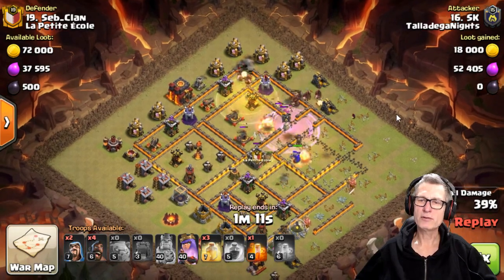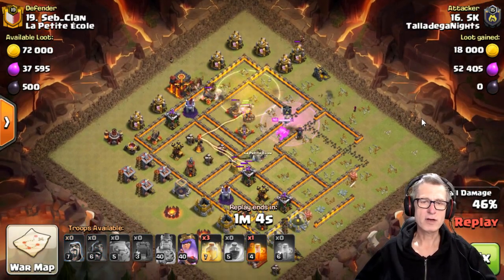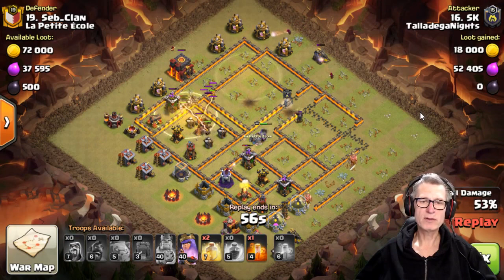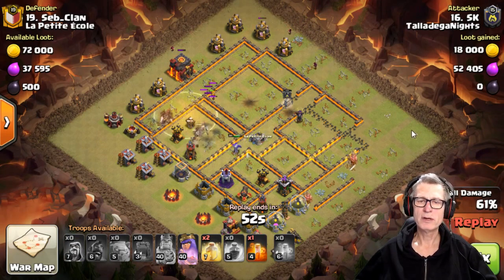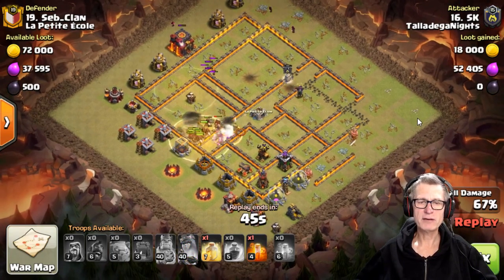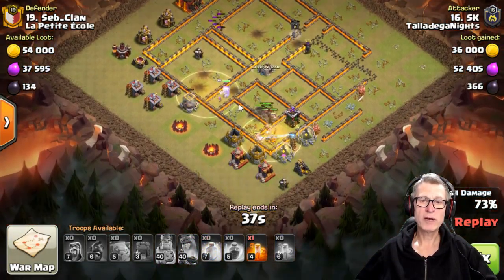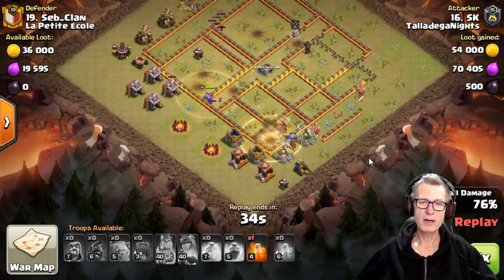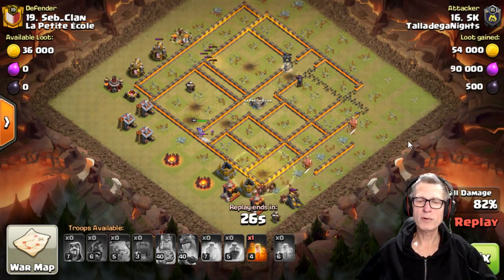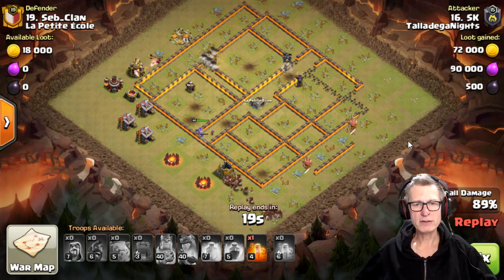So as long as the other troops were taken down — Rage Valks instead of Bowlers, so they can deal better and quicker damage to the CC Valks. That was a good adjustment on the fly from that attacker: the first one failed because there were Valks in the CC and they nuked his Bowlers; this one will succeed because he brought his own Valks. Two Heal Spells left to go — lovely placement of that Heal Spell. One Heal Spell, one Bomb Tower, and Wizards have already gone down up the top for cleanup.